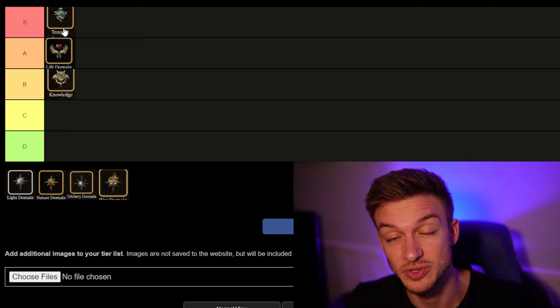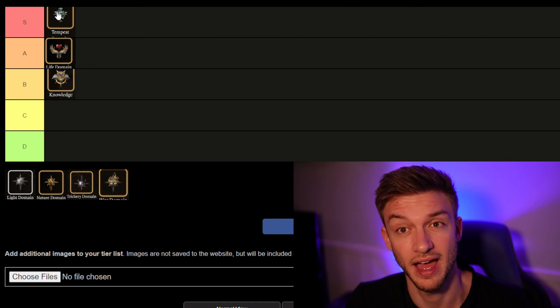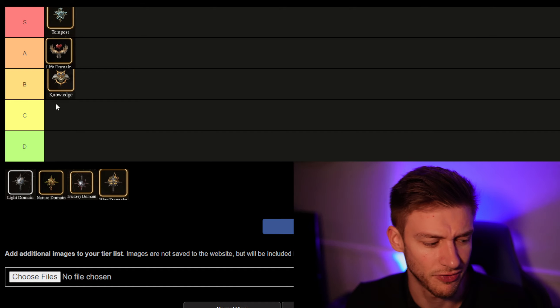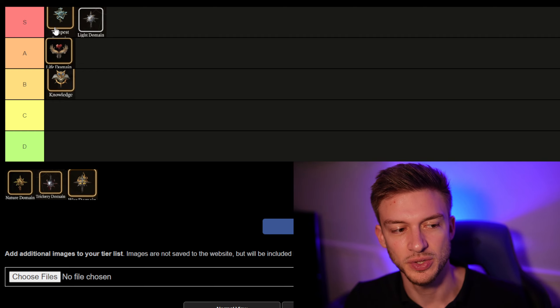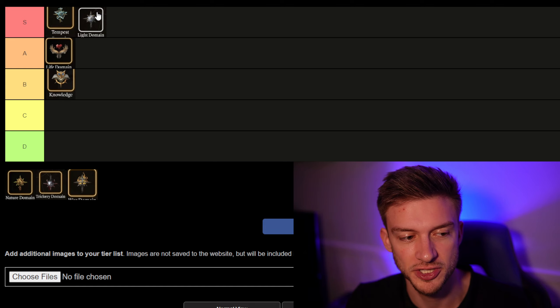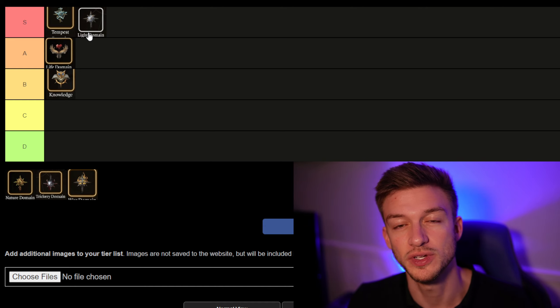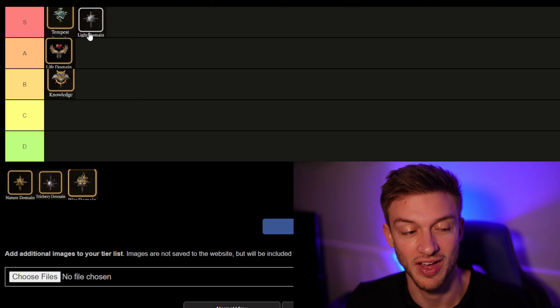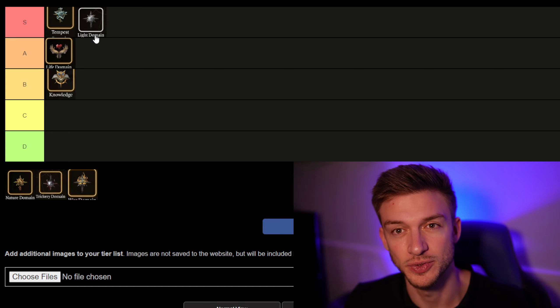If you take 2 levels of Tempest Cleric, 9 levels of Storm Sorcerer, and 1 level of Wizard — and make sure you have the Intelligence Circlet or some Intelligence stats — you can scribe Chain Lightning from a scroll using Intelligence. Then on turn 1, cast Create Water, and on your bonus action use Quickened Spell to cast Chain Lightning, then use your Channel Divinity to make it deal the maximum damage: guaranteed 160 damage instead of whatever the dice roll, since Create Water doubles lightning damage. Extremely broken.